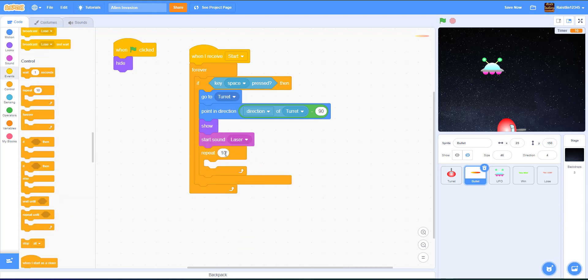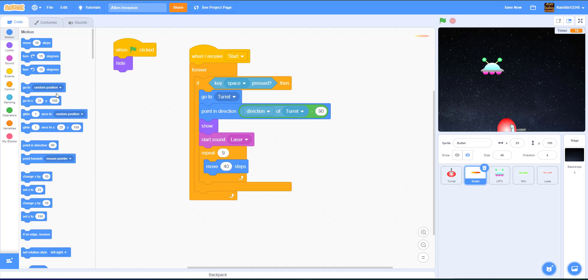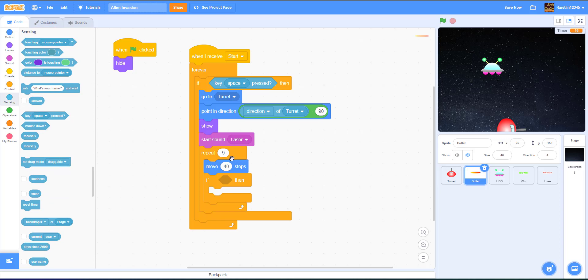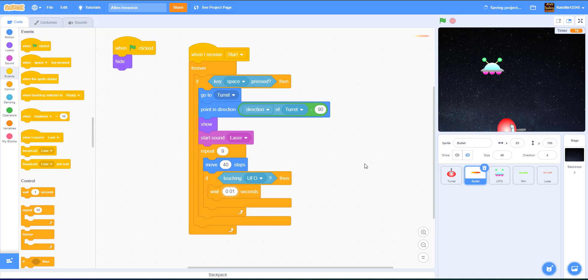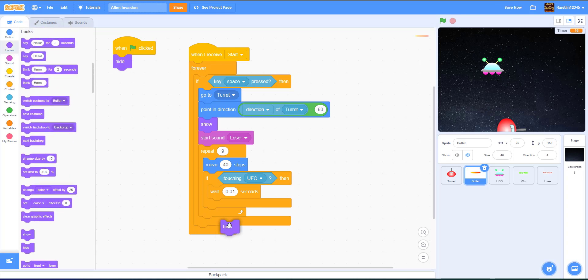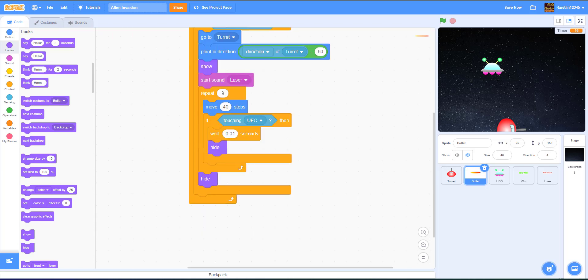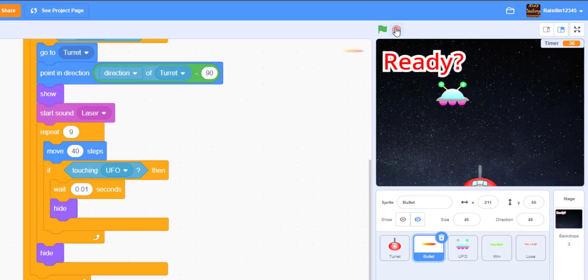We add a repeat loop — repeat 9 times — and move 40 steps each iteration to make the bullet travel. Inside the repeat, we check if the bullet is touching the UFO. If it is, we wait 0.01 seconds to confirm the hit, then hide the bullet. After the repeat loop, we also add a hide block for when the bullet misses and reaches the edge. When we test it, shooting works correctly.